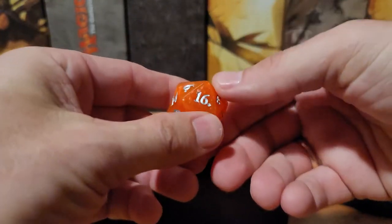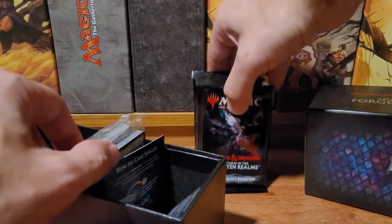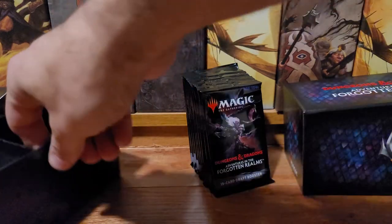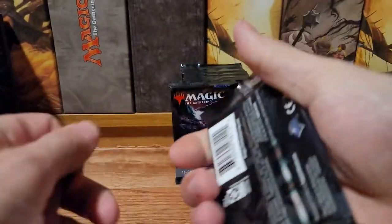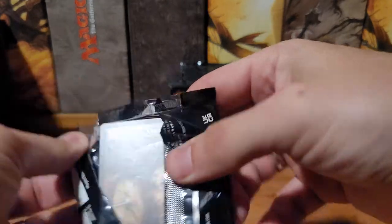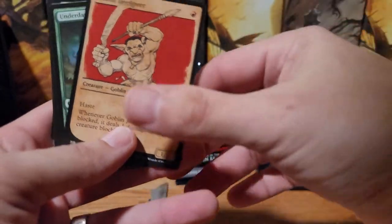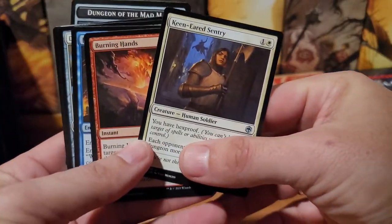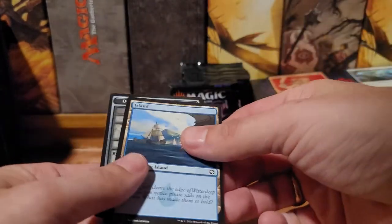Let's see what color dice we got today — cool one on this one. Let's see what we got pack-wise. Just when you think you're out they pull you back in. We have a goblin javelineer, stick these ones over here.